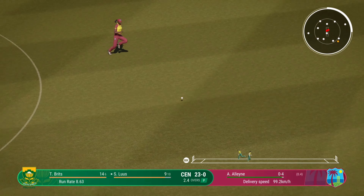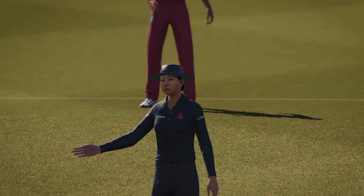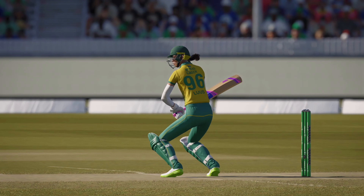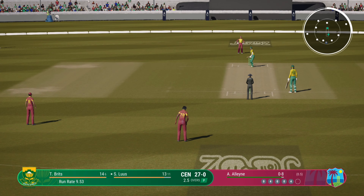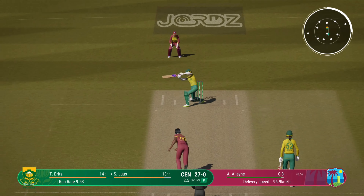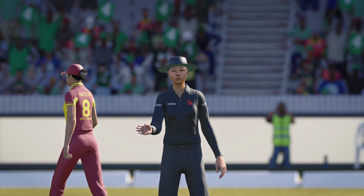Loose-wristed on that and guides it down to third. Fielder coming around — may stop it before the boundary. That was a solid shot, really well played. Ball was dropped just a little shorter and a great shot off the back foot. Getting nicely settled at the crease now, would have to be very happy with that last shot. Edged it — a big one, 12 runs out of there. South Africa 31 for none.